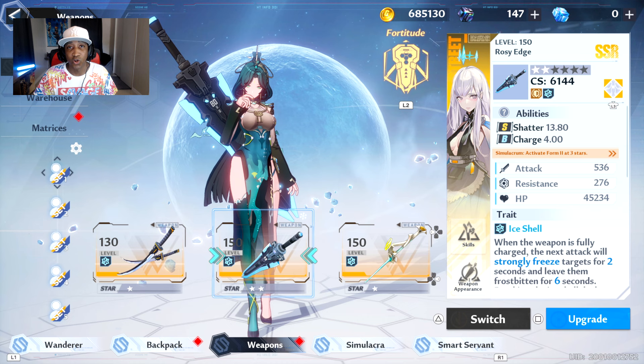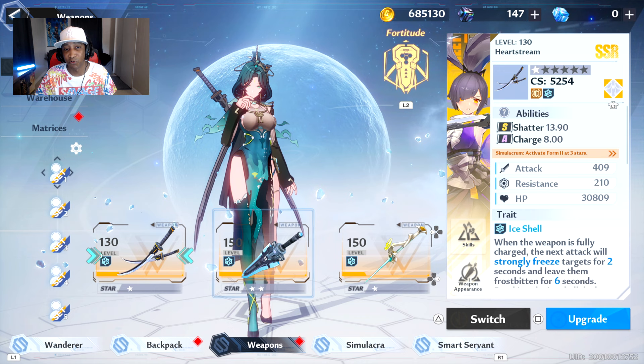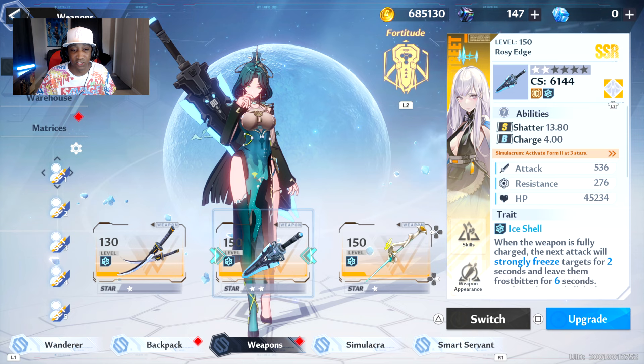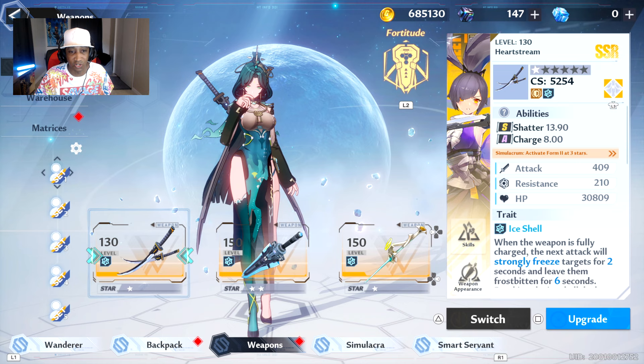For this Fortitude Resonance build, I'm using Ling Han as my DPS damage weapon, a 2-star Meryl, and then a 1-star Saki. Better stars on each weapon will obviously be better, but I've got 1 on Ling Han, 2 on Meryl, and 1 on Saki. The Fortitude Resonance bonus says: equip at least 2 defense-type weapons to activate, increase damage reduction by 20%, shatter by 60%, and aggro by 800%, applying your current weapon's elemental weak point to the target. So everything will be weak to frost. In team play, gain an additional 20% damage reduction, which doesn't apply to solo but is great for groups.